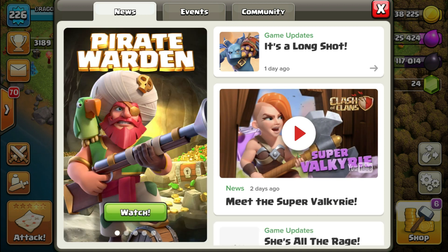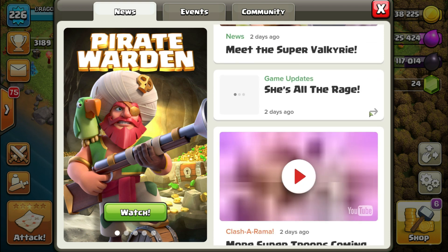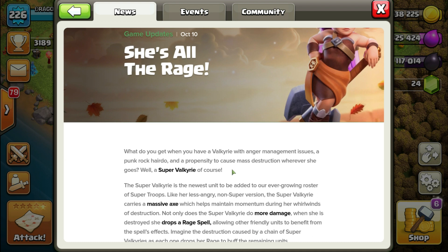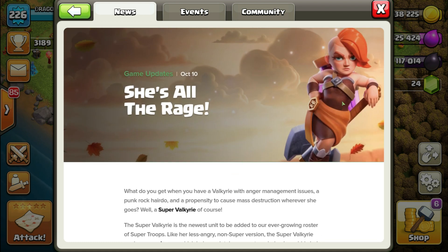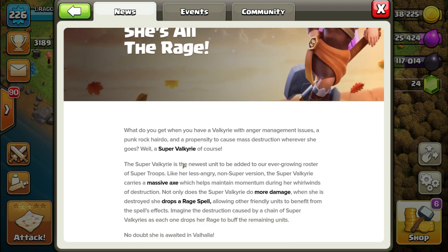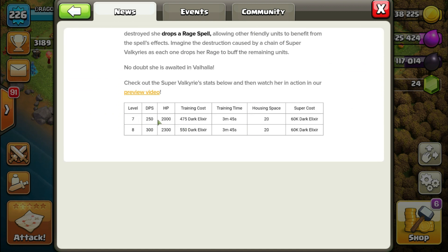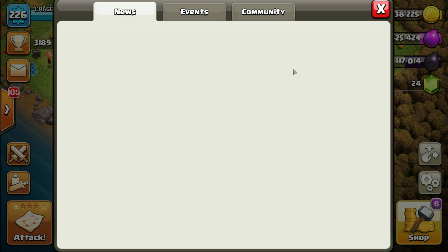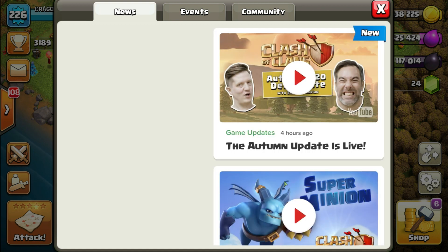The next troop is the Super Valkyrie. She has a rage spell mechanic — I think when she dies she drops a rage spell. Look at the look, guys — super cool, badass look, the haircut. As far as Super Valkyrie's damage and level is concerned, she can reach level 8 with 330 DPS and 2300 HP. Training cost remains the same, housing space is 20. The max level will be level 8, and it's going to be cool to use these troops.